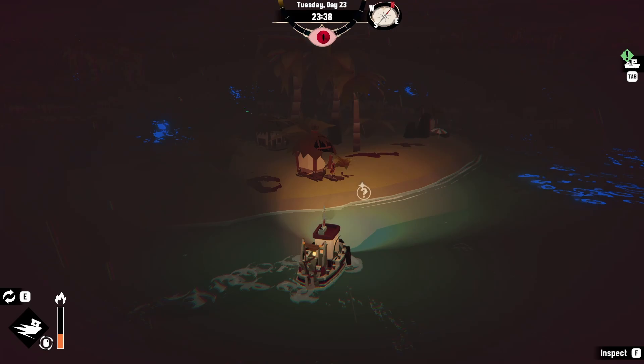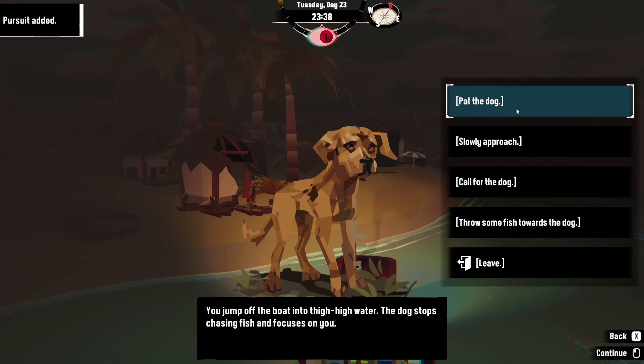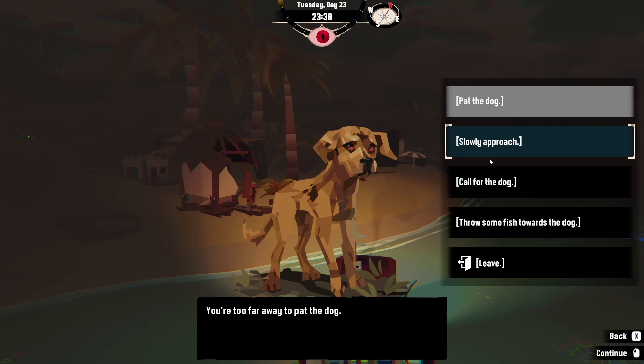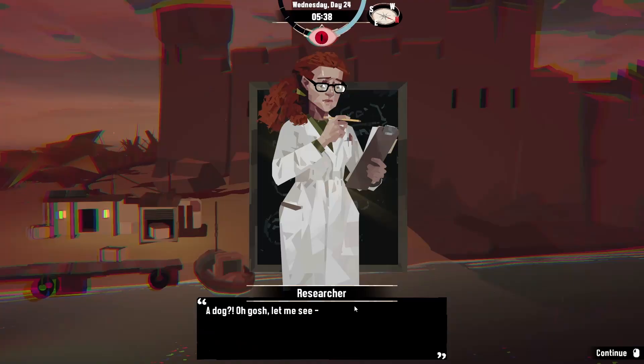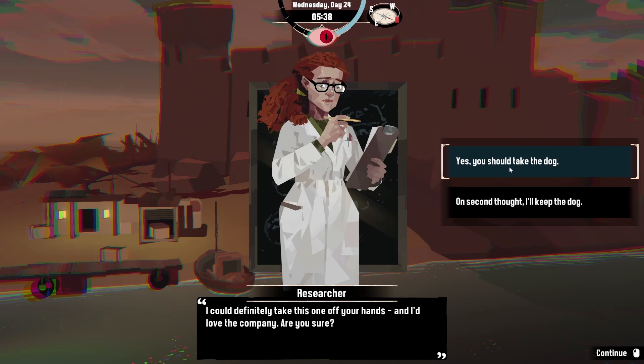If you have already played a lot of Dredge you might know this, but I and many others discovered it very late. There is actually a dog hidden in a hut on the other side of Stellar Basin. When you approach it, it is scared away, but there is the possibility to play with it, and if you do that enough you gain its trust so that it wants to accompany you on your journey. If you take the dog with you, you can either just leave him on your boat and enjoy the game together with him, or drop him off at the explorer nearby. She will be very happy and will take care of the dog nicely from then on, and you get a small reward in return.